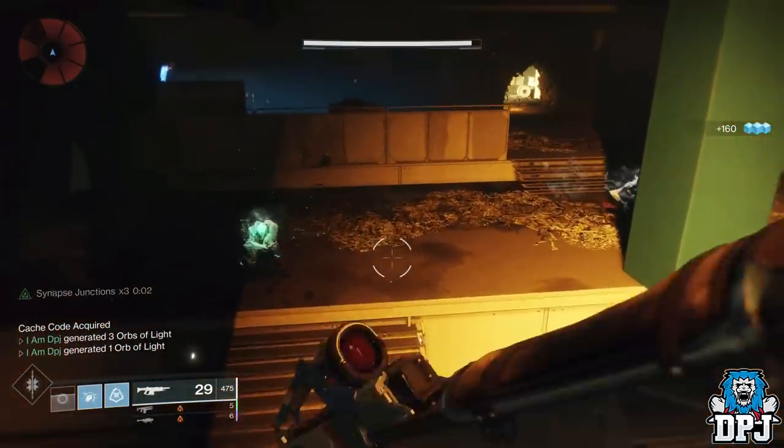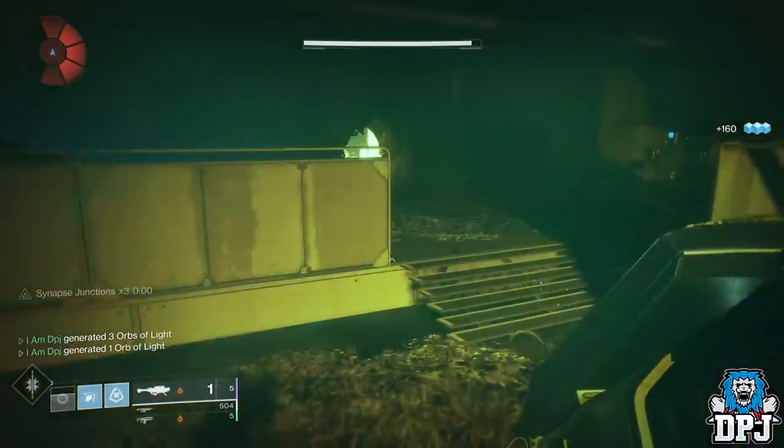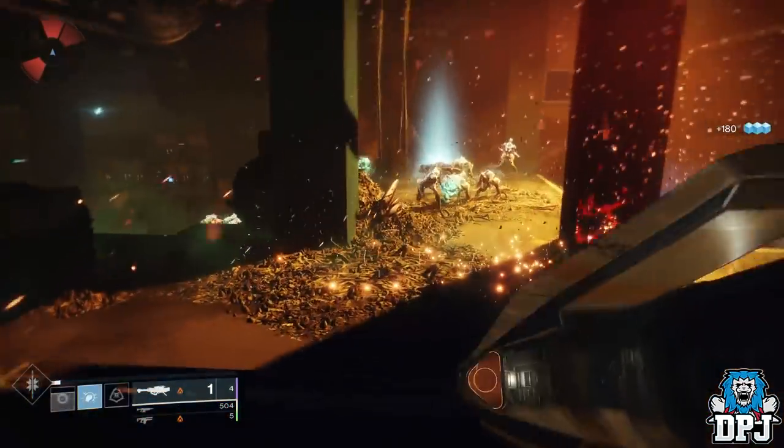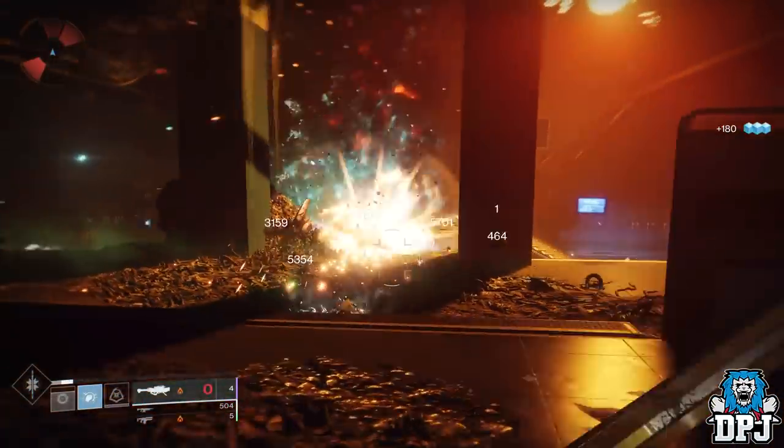Today I can reveal how you get Forsaken gear, which can be weapons or armors. Exotics with random rolls have also been confirmed to be dropping.